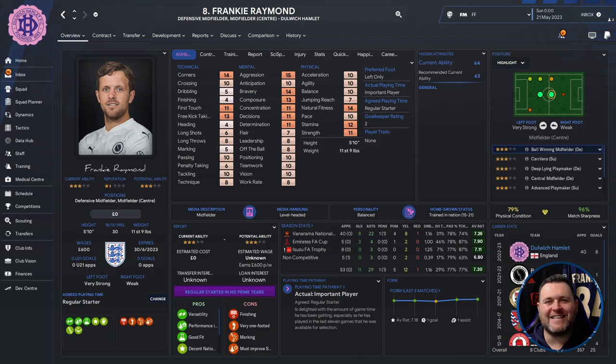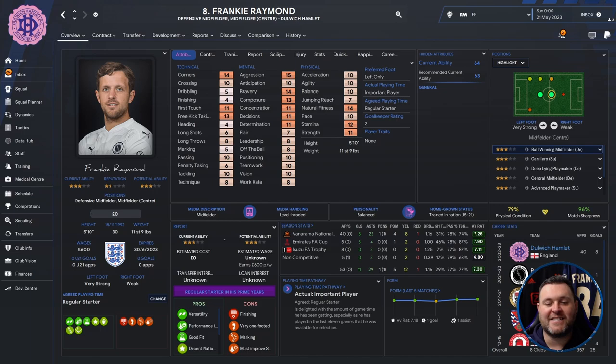The final non-league assist king is Frankie Raymond — defensive midfielder or midfield centre, who plays for Dulwich Hamlet. He's 30 years old, five foot ten. Technical standouts: corners, first touch, free kick taking. Mentals: aggression of 15, bravery of 14, composure of 13, with concentration, decisions and determination all at 11. Physically: strength of 11, stamina of 12, natural fitness of 14, pace of 10 and acceleration of 10. Career at Eastbourne Borough, Dagenham and Redbridge, Bromley, Bourne and Wood, then Dulwich Hamlet. In the sim: 40 games, 8 goals, 22 assists, average rating of 7.26.